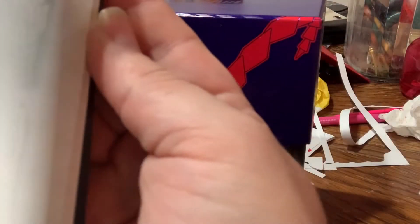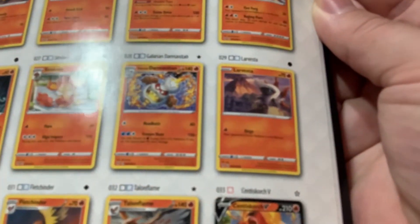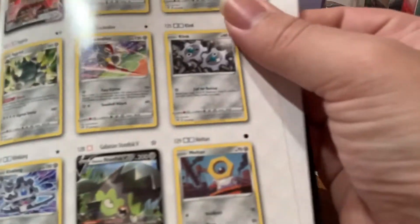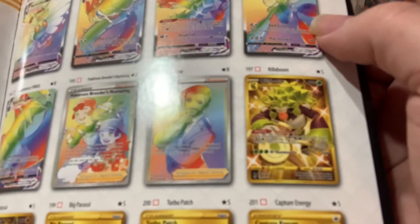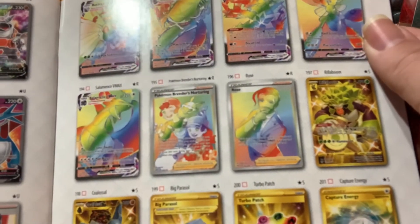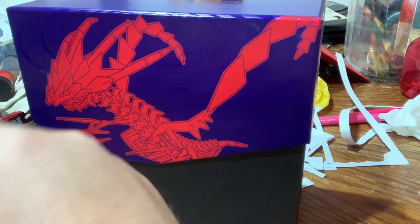I'll get a trainer one — I guess you can pull. Look how many cards you've gotten so far. My Celebi — cool. This is a Pidgeot. The EXs are older. And then some of these rainbow ones you can pull — it's like Gen 4. That's a really nice one. I love the rainbows. Alrighty, let's start the pack.